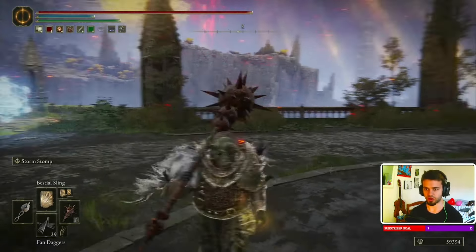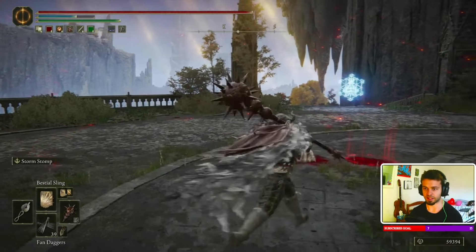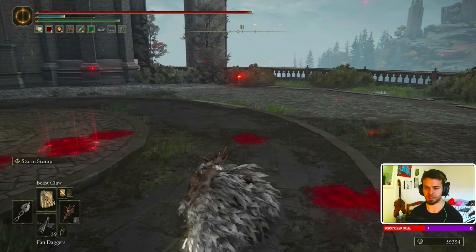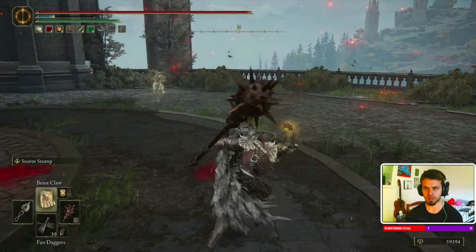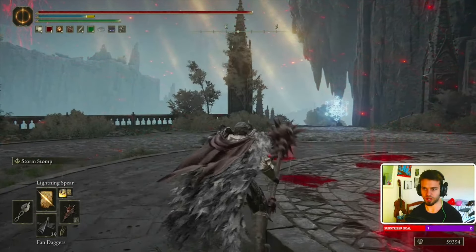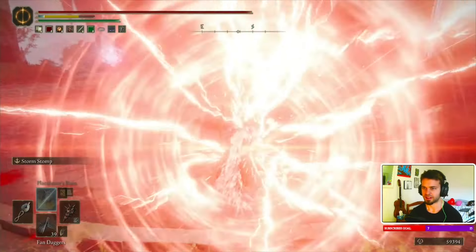The strategy with this build is to use Beastial Sling to burst people down or whittle them down little by little. Usually at that point they get desperate and start trying to come into your range, so you bust out Storm Stomp and hit them with your hammer. The main skill is Beastial Sling. After that we have Beast Claw, which is here to mix things up — if they get used to the Beastial Sling timing, you throw out a Beast Claw, free-aim it, and hit them. Lightning Spear is here for people who like to spam dragon or mage attacks — you can just catch them at distance.